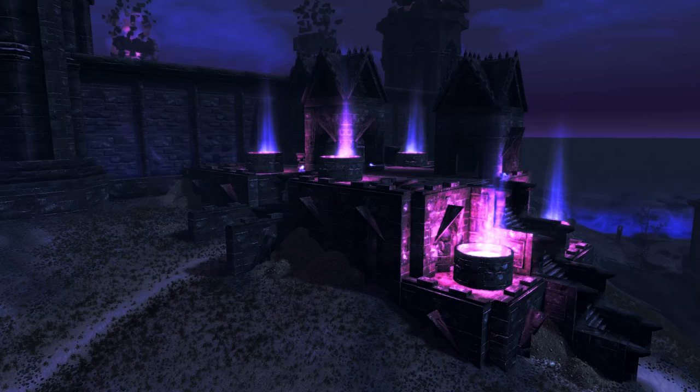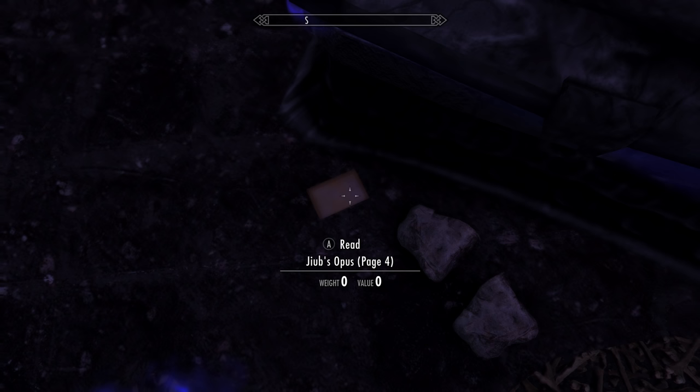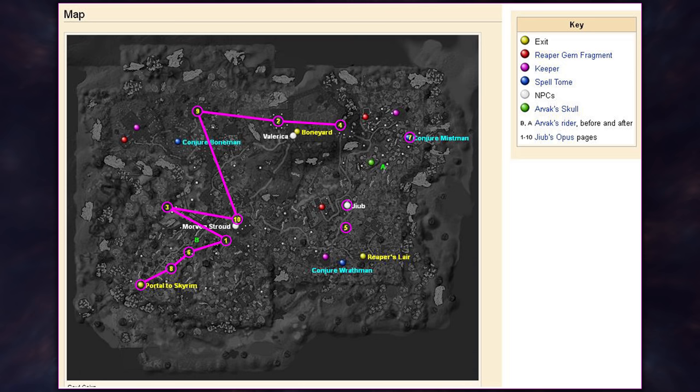Now we'll want to head east again, to the eastern side of the boneyard. Here, there is a building standing all alone, so it's easy to spot. Heading up the stairs and at the top, at the end of this short hallway, is a chest. At the base of which is the eighth page we'll be picking up: page 4.